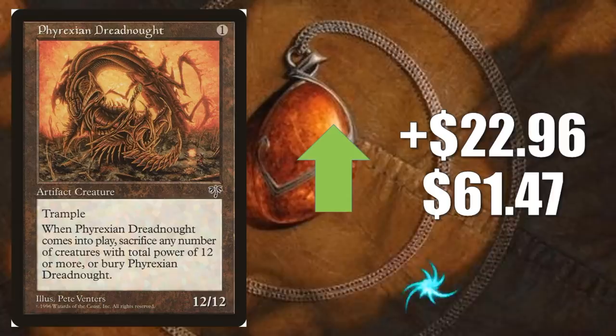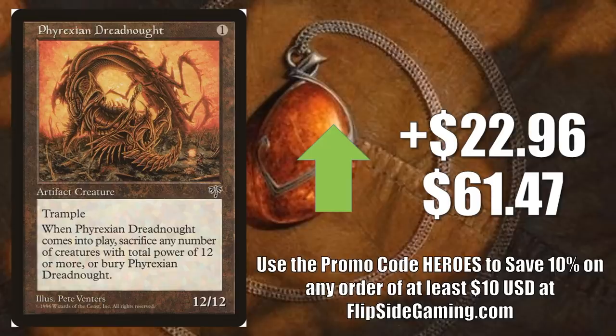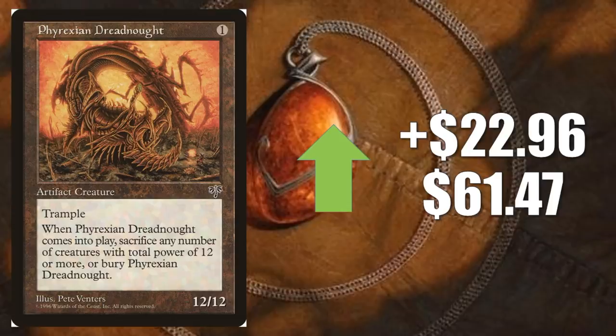Phyrexian Dreadnought from Mirage goes up $22.96 this week to $61.47. There actually is a gameplay reason behind this — Legacy on Magic Online this week, there was a Stiflenought deck that put up some good results and you see more people playing that deck now. Considering this is a pretty hard card to find to begin with, once people took notice I do think this was mostly a natural buyout. However, it could be a little bit of speculation too. If a speculator saw the deck was doing well, they might have grabbed this because this is a Reserve List card. Even though it is on the Reserve List, this is one of those cards that did get a reprinting as a Judge Promo and Foil before they closed that loophole on the list.